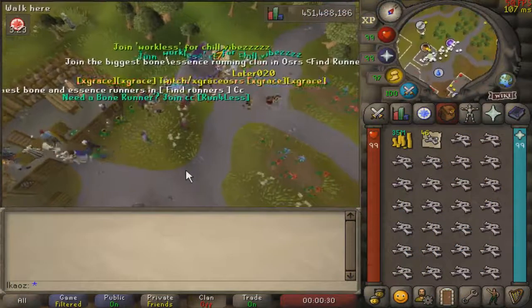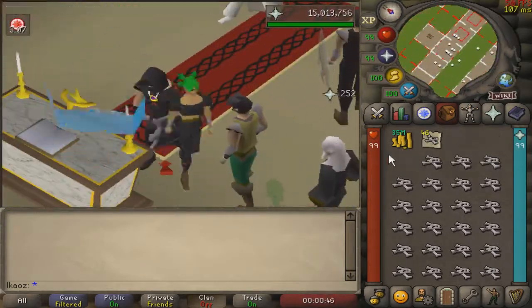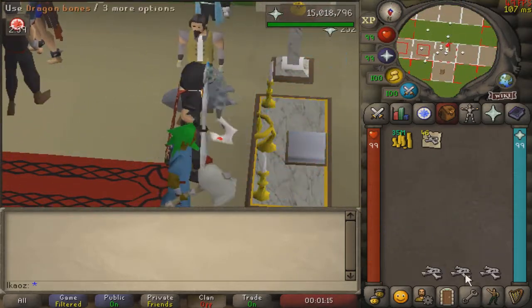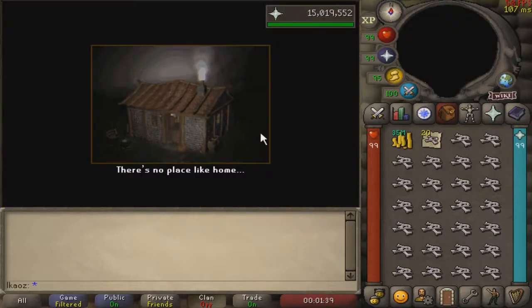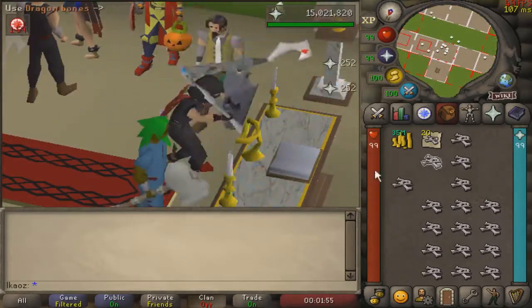To use the more traditional Gilded Altar method, go to a hosting world with money and noted bones. Enter an open house, use your bones on the altar, either by AFKing or 1x1 if you want to get it done quicker, and then exit. There is an NPC which will unnote your bones near the portal, so use your noted bones on him. Pay up, unnote your bones, and go back to the house to repeat the process.